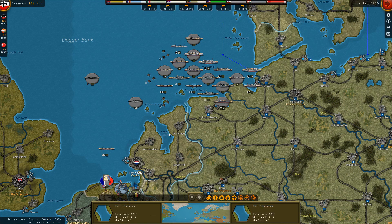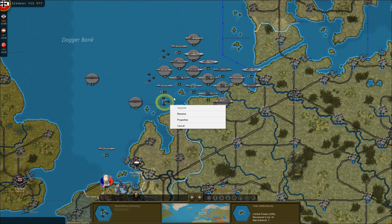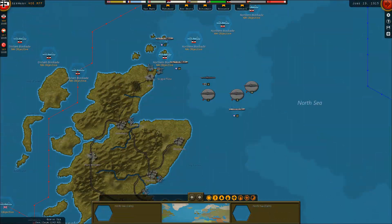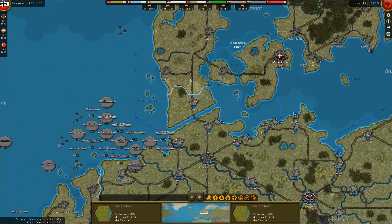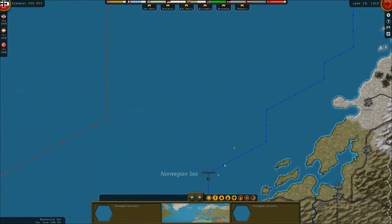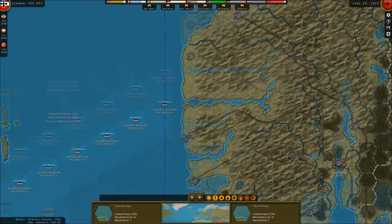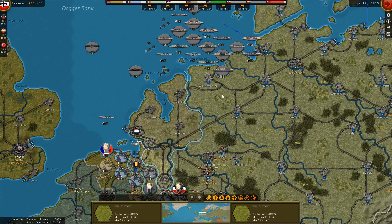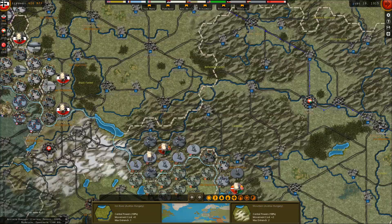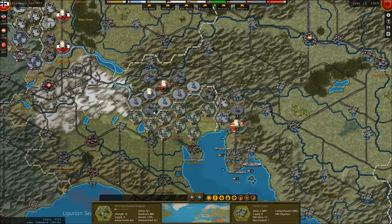I probably would be better off putting mines in the neutral shipping zones, but that would also risk bringing the Americans down on us, which I'd prefer to avoid. Meanwhile, we know there's British shipping or subs up here operating against our Norwegian convoy. I won't forget about the Black Sea — I just want to make sure we're good elsewhere. I think the Italian front is relatively secure for the moment.